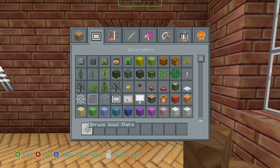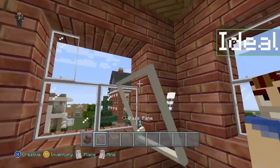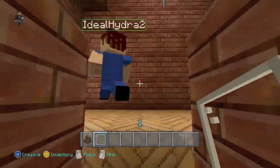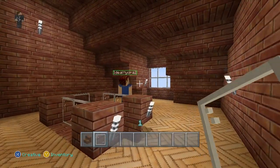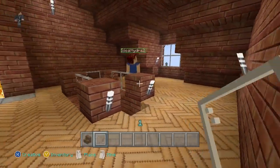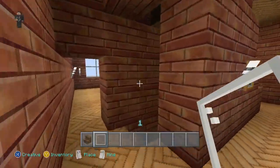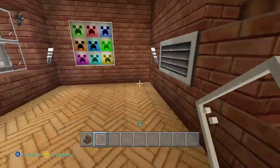Oops, didn't mean to do that — I actually broke that block; I was trying to wave. Anyway, the first, second, and third floors all have a fireplace on them. That's pretty much it for this apartment townhouse building, but there is a little bit more to it.